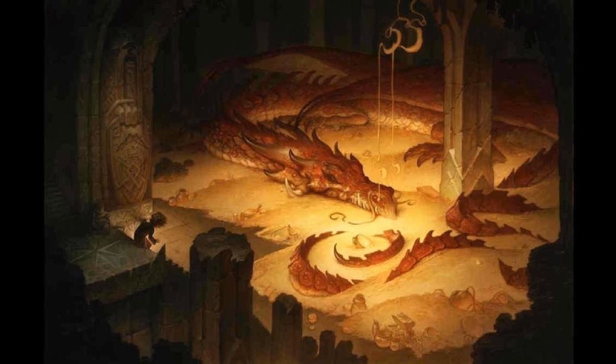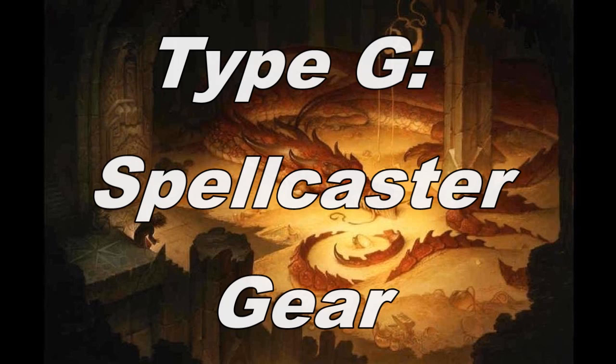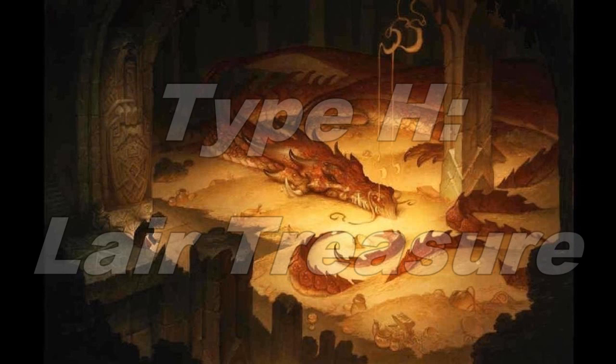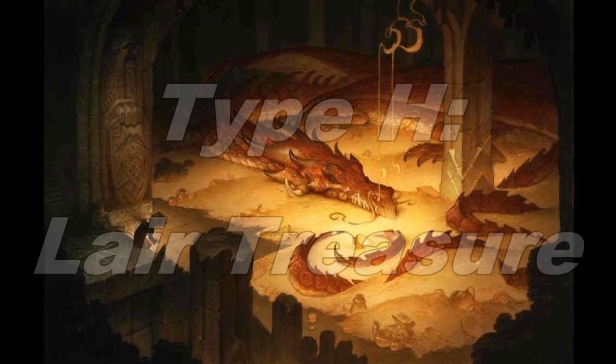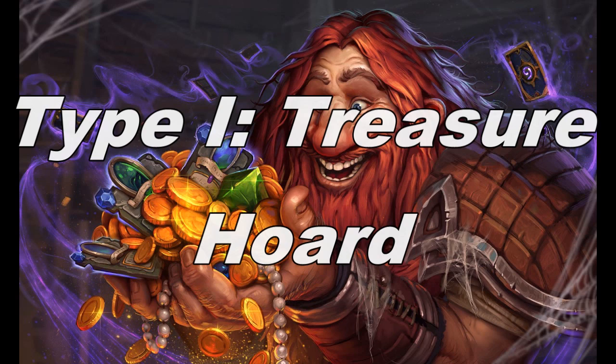The next treasure type is Type G: Spellcasting Gear. These are items typically belonging to a creature with spellcasting abilities, and include coins, potions, scrolls, staves, wands, and wondrous items. Staves and rods are powerful pieces of magical equipment worth thousands of gold, and are appropriate for mid- to high-level characters. Next, Type H: Lair Treasure. This can contain nearly any variety of item, typically magical items, coins, or other valuables. Finally, Type I: Treasure Hoard — typically a reward for having gone through multiple encounters, like banking all of the rewards and giving them to your players all at once.